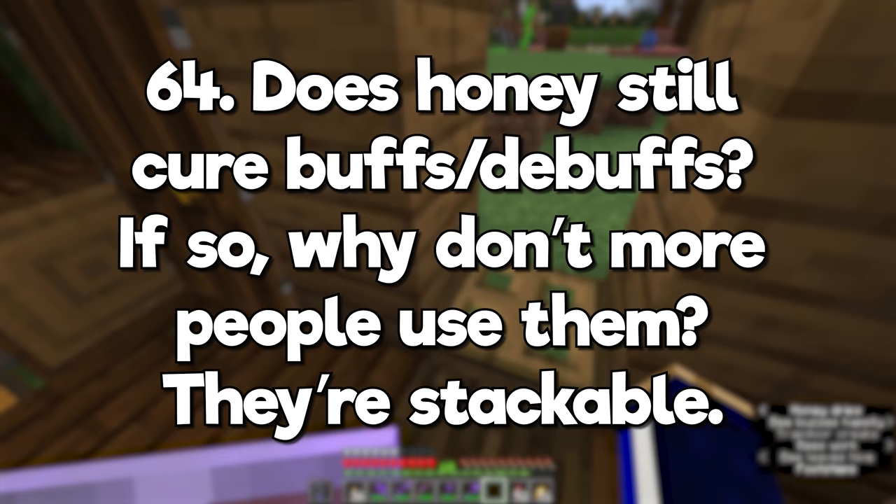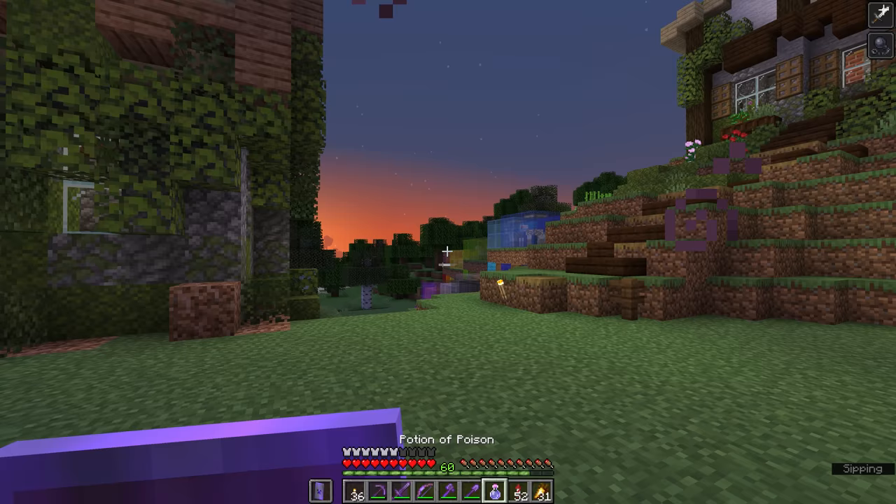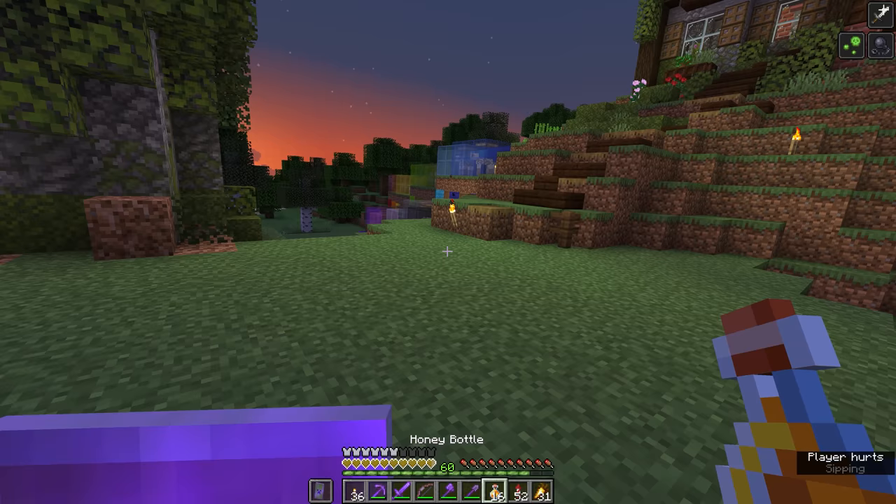Does honey still cure buffs and debuffs? If so, then why don't more people use honey bottles? This is a common misconception about honey. I've given myself poison, slowness, and strength. And if I drink a honey bottle right now, it will only cure the poison. Honey only cures the poison debuff and has no effect on other statuses.